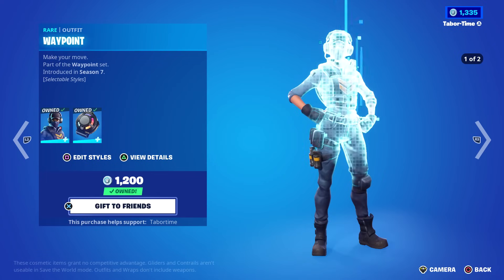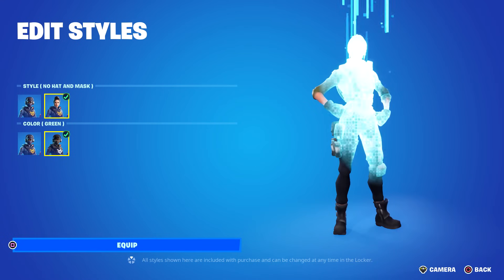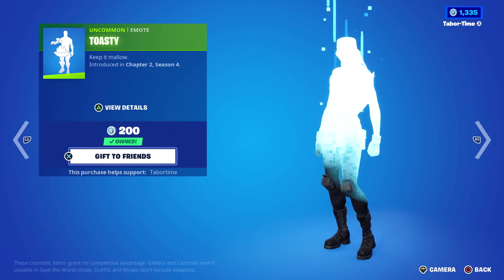We've also got the Aviation Age pickaxe and glider. Spartan Assassin is back at 800 V-Bucks — pretty decent skin. And Waypoint has a nicely reactive back bling and a green style as well. You can also take her hat and mask off. Solid skin.